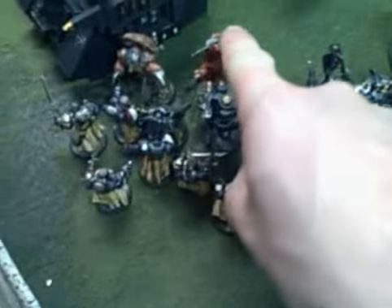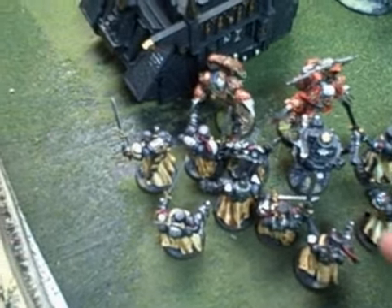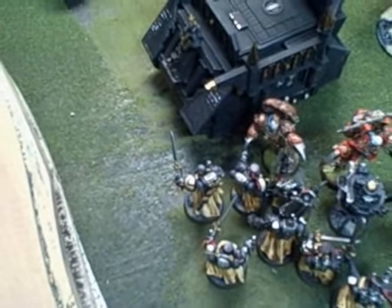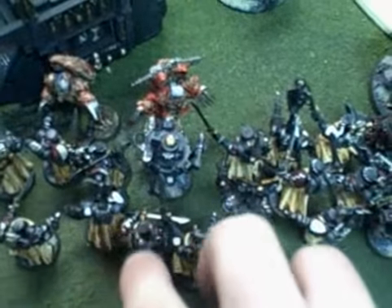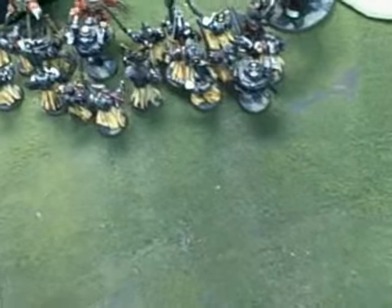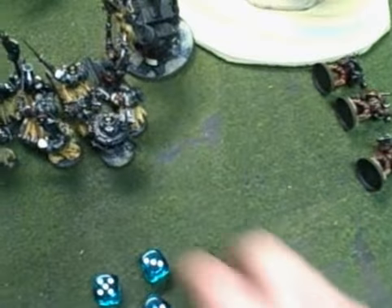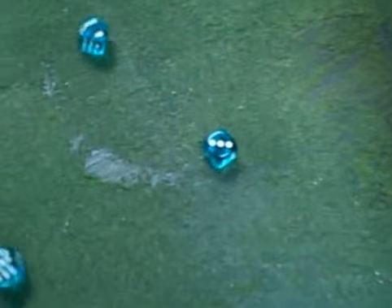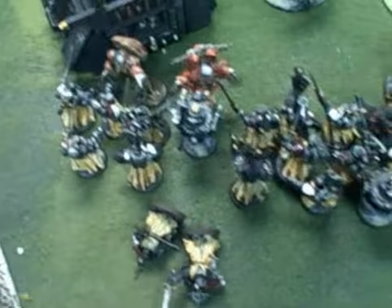Okay, now in this combat — this is an independent character — and basically models engaged with him can allocate their attacks to him. That means whoever's in base-to-base, or within two inches of somebody in base-to-base contact. So I'm going to take the Melta-Gunner, the Power Fist, and these two, and allocate them on him, and then the other four on the surviving Raptor. And away we go. Highest initiative is the Chaos Lord with 5, he gets three attacks base plus extra weapon. That would be two hits and two guys decimated.